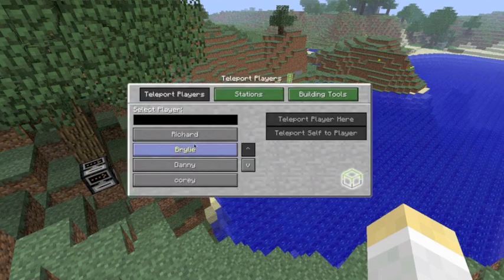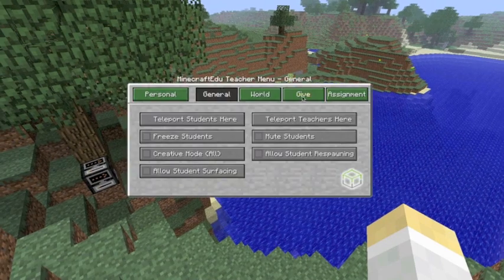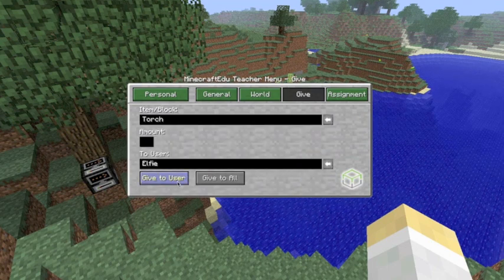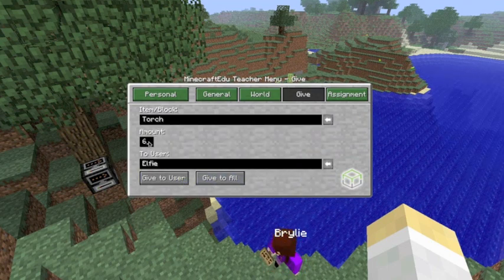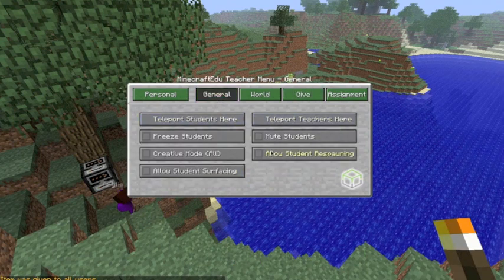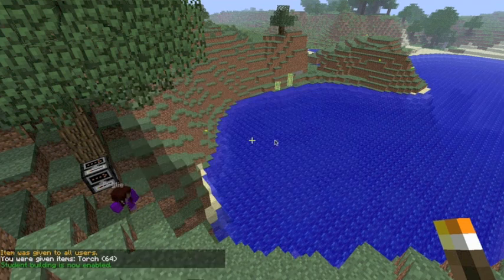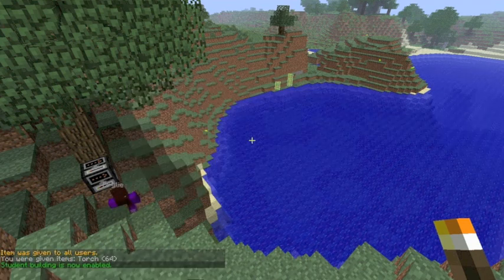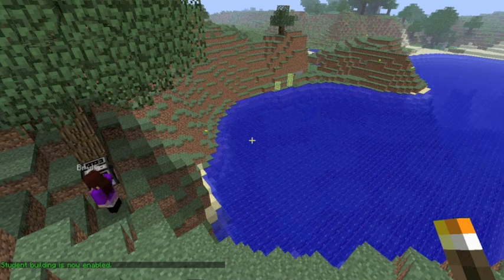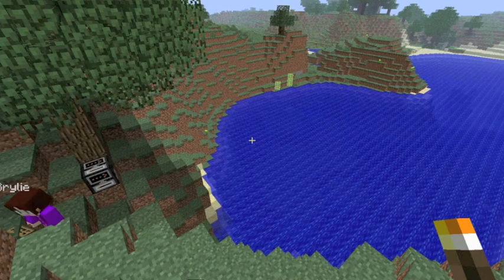Who was I teleporting? Briley, to me. And I'm going to give everyone some torches. I'm going to give you all 64 torches. Now I'm going to turn on that you guys can now build. So if you're in a cave and you need some light, you can right click with your torches and you'll be able to place the torches down for light.